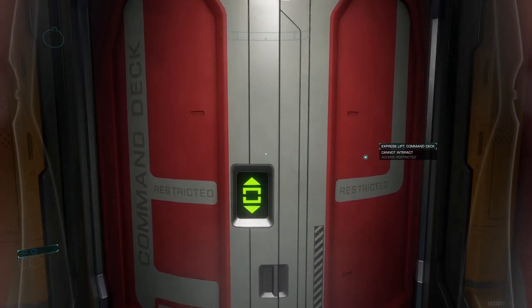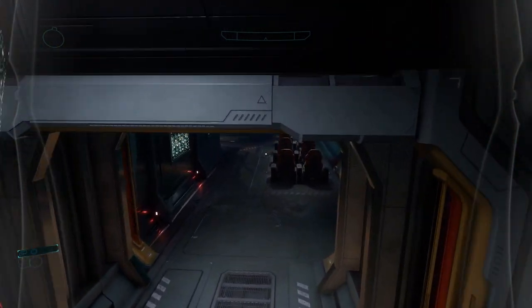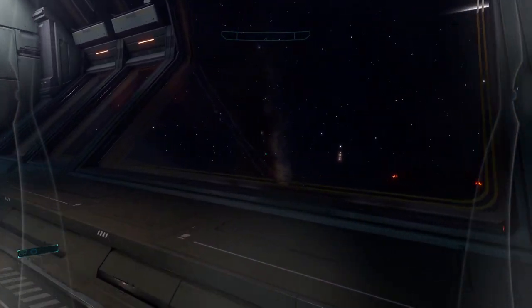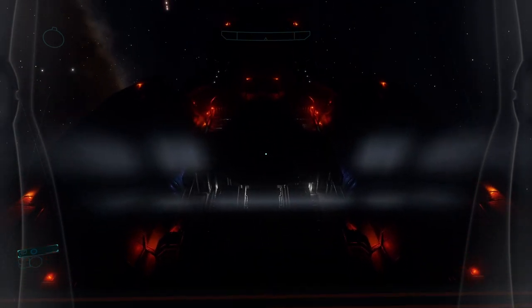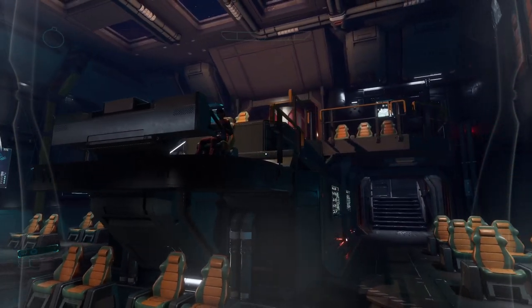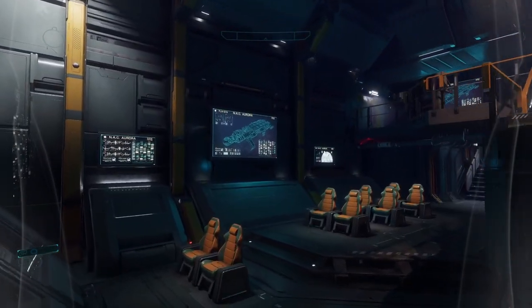This should take us to the command deck but we're not allowed. Where we can spend our time is in sort of the galley or the gallery, and it is quite a view. You can see the ship, a good portion of the carrier, and some deep space. Pretty cool in this area — there are portions of the command deck, and some other areas we don't have access to.